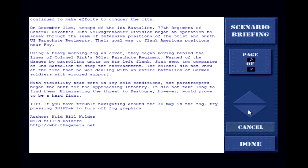The briefing also notes: if you have trouble navigating around the 3D map in the fog, just press Shift-W to turn off the fog graphics.